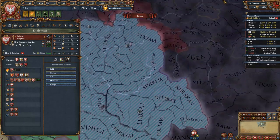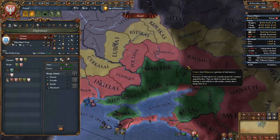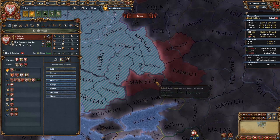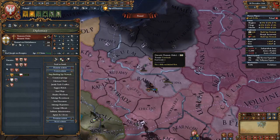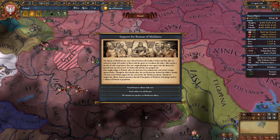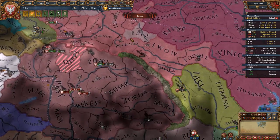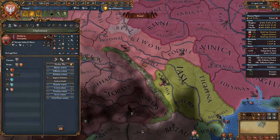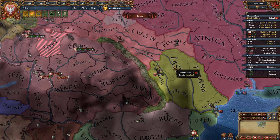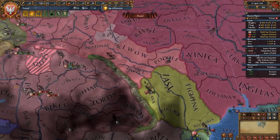While at war with Hungary, go to your Diplo screen and mark provinces adjacent to Lithuania as provinces of interest — this convinces Lithuania to start getting claims on those provinces. Simultaneously, start getting a claim on the Teutonic Order and improve relations with the Mazovians. When the Moldavia event triggers, support Roman with coin or manpower for a 50% chance of getting Moldavia as a march. If you don't get them as a march, you can conquer them later after finishing with Hungary and the Teutons.